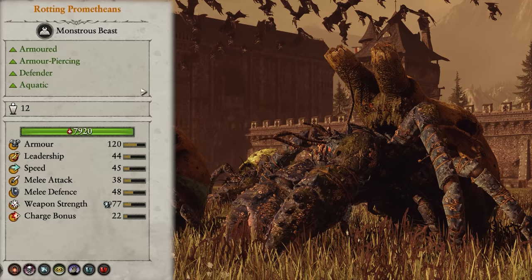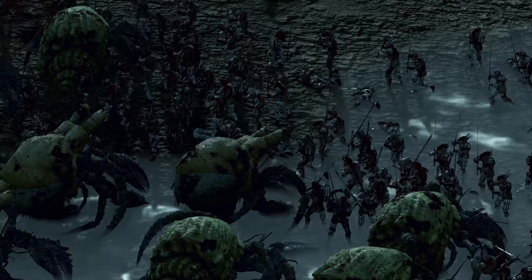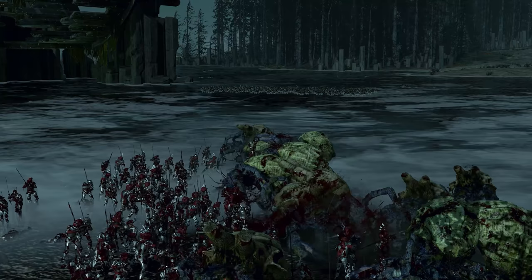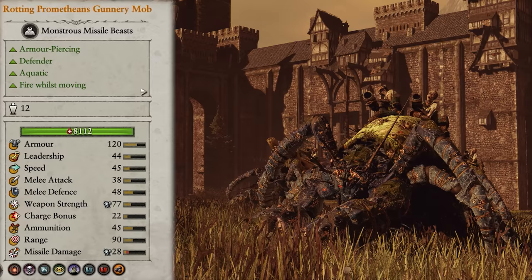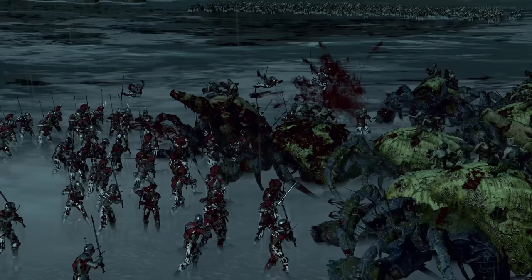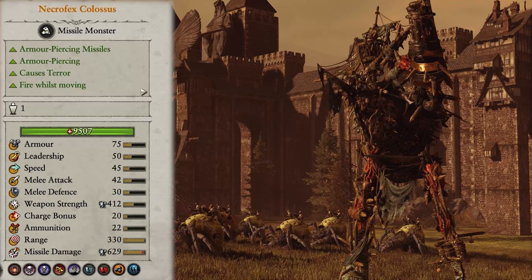Next up we have Rotting Prometheans — basically big hermit crabs that are great at bogging down enemy advances and sticking around while doing so. They're armoured and deal armour-piercing damage, so are great versus heavy infantry. They're also defender units, so while they aren't the best at getting kills, they are great at sticking around for a very long time and giving your ranged units plenty of time to do work. They come in two varieties: regular and Gunnery Mob. The Gunnery Mob variant has gunners on the backs of the crabs who constantly fire when the enemy is in range, giving good passive damage. It's always worth getting the Gunnery Mob as soon as you can; two of them is plenty.